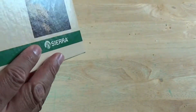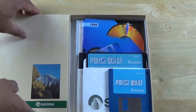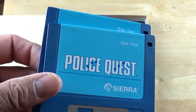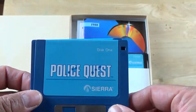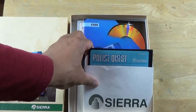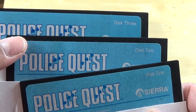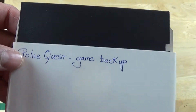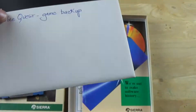Or the top, or the bottom, or the back - it just shows mountains and trees and stuff like that. Once you open it up, you've got your 3.5-inch floppy discs - disc one and disc two, also known as hard discs - and then your 5.25-inch discs: disc one, disc two, and disc three. There's also one labeled 'Police Quest Game Backup' - either somebody made an extra copy or these might be save games.